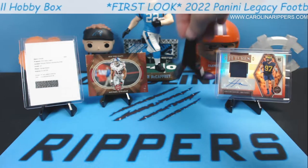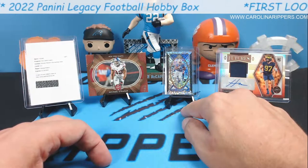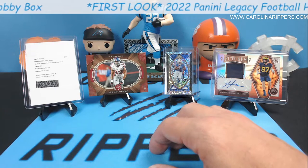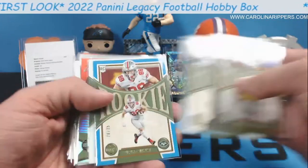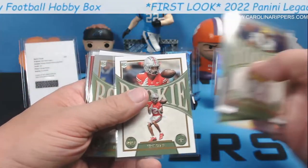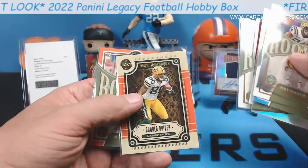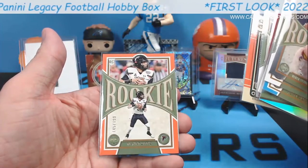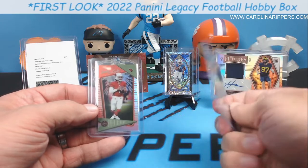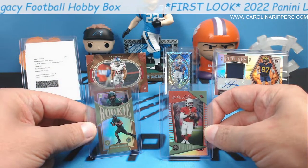What did we get in here? Devin Singletary out of five, Aidan Hutchinson RPA to 99. Pretty sweet. We had the little stack of cards here — Derrick Stingley, Breece Hall, Ruckert to 25, Matt Corral of course we have to sleeve him up, Malik Willis to 149, Chris Olave, Drake London chrome, Garrett Wilson, Joey Bosa to 299, Garrett Wilson silver Under the Lights, Kenny Pickett, Donald Driver to 125 an orange I believe, Desmond Ridder to 199. This is a really good box! And of course we had Kenneth Walker bronze to 75 and Kyler Murray a red or orange, not sure which, to 125. Man, that was a really really good box of Legacy!